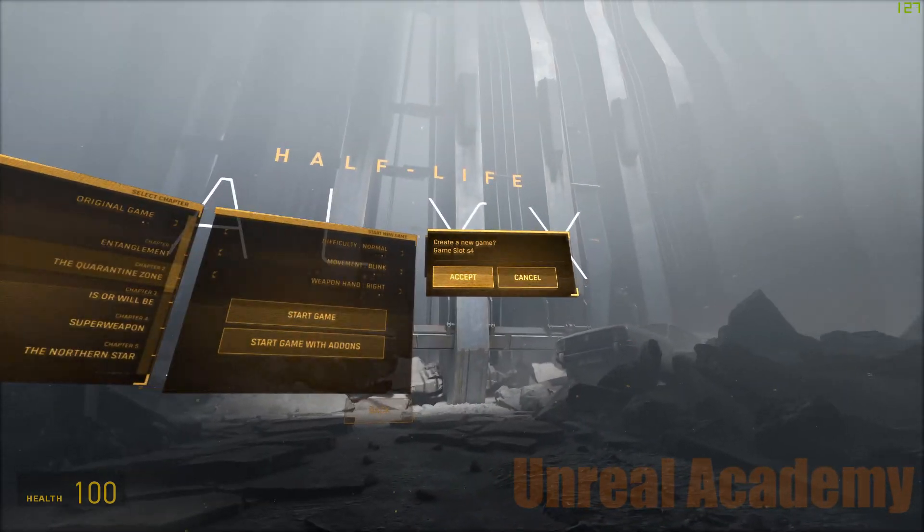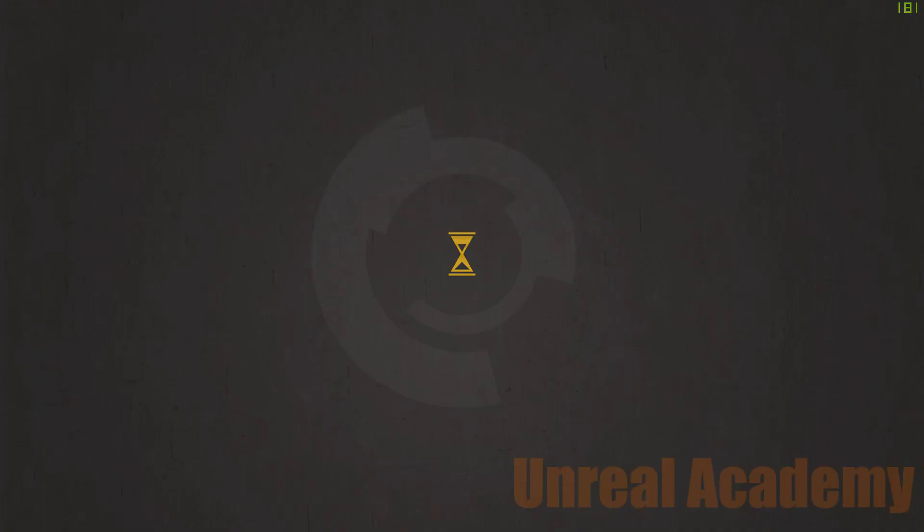Set the settings to whatever you want and then hit Start Game with Add-ons. Hit E and accept. Previously you had to press T and go through extra steps to get it working, but now you can just choose using E in the main menu.